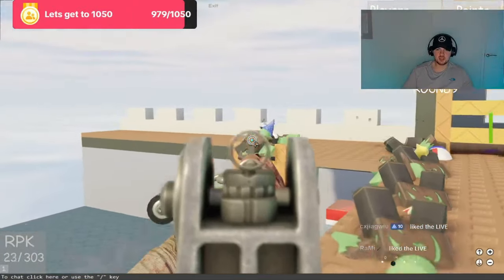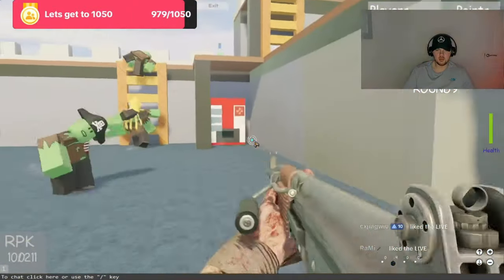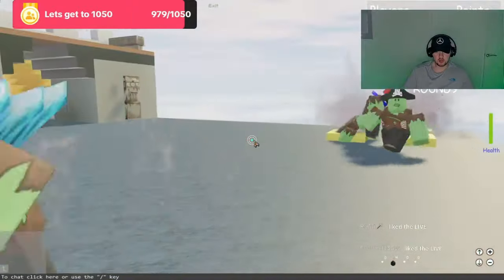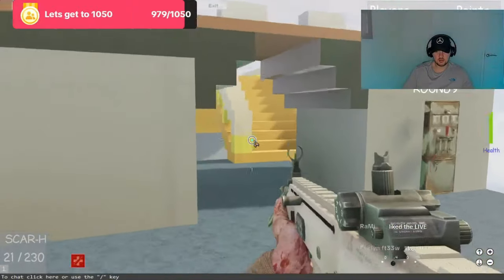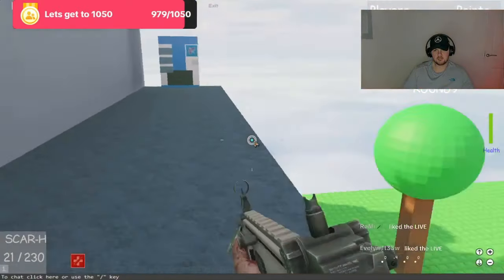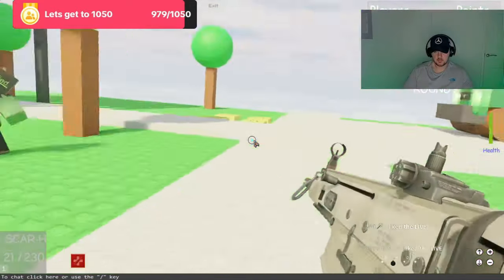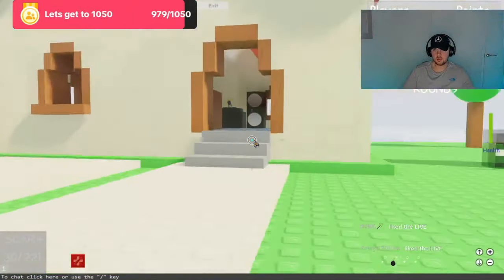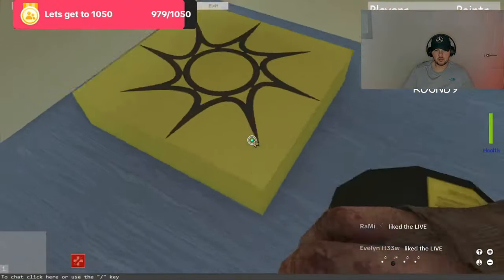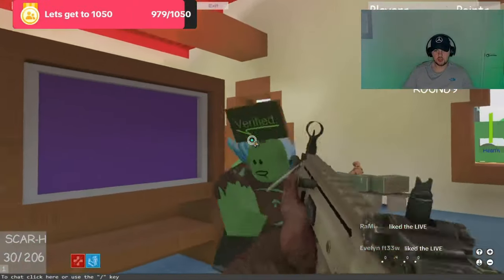We're getting a semi-decent amount of points. Turn the power on - we could probably go around and get some perks. There's a custom nomination thing as well. We will go and get Speed Cola and I think there was a soul box that we wanted to complete here, so let's complete the soul box.